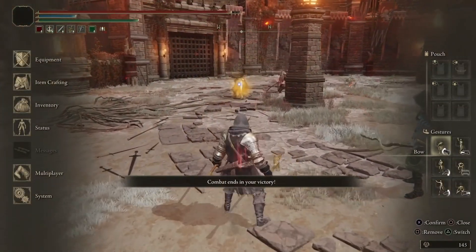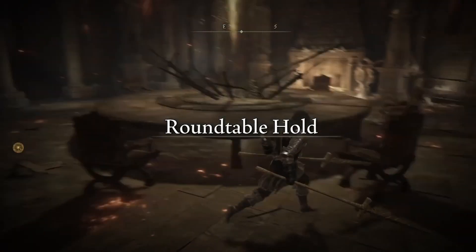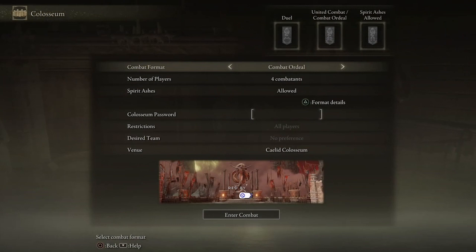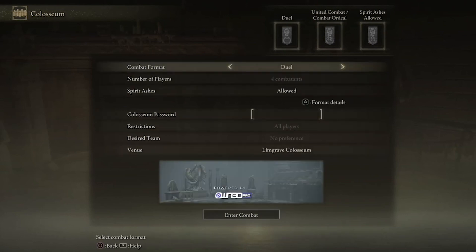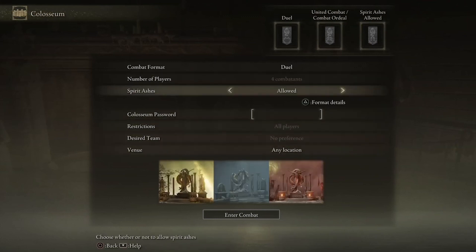Perhaps I'm a little biased because I happened to win both of these matches, but anyways. As I mentioned at the beginning of this video, after reaching and unlocking all three Colosseums, you can access all of the dueling formats from Round Table Hold. Just approach Merica's Effigy next to the fireplace in the main table room and select Enter Colosseum Combat. By entering this way, you're able to toggle between all the different formats and turn Spirit Summons on or off, whichever you prefer.